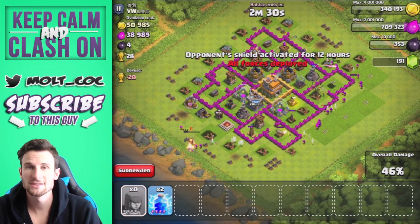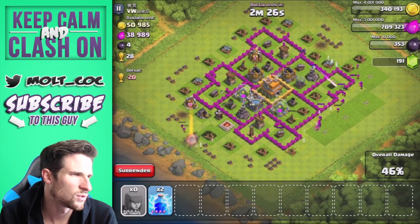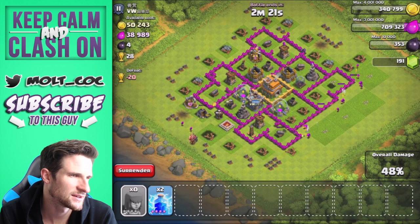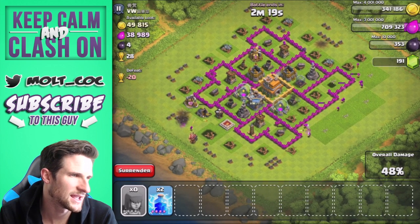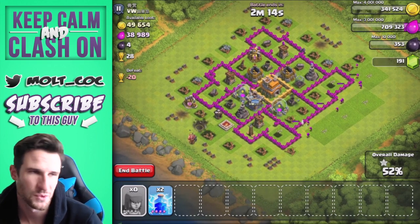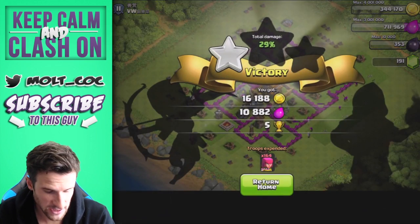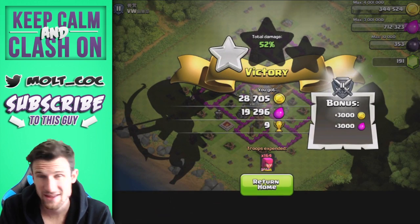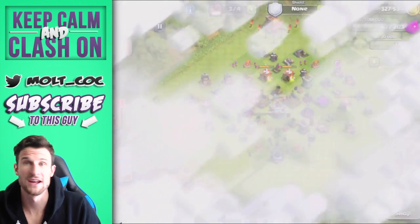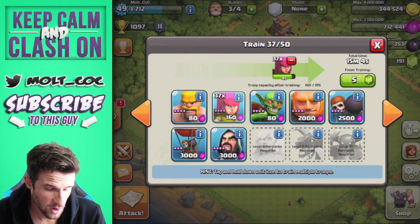A lot more of the gold is inside the walls. We're at 48% — let's see if we can take out this cannon to get to 50 for that extra loot bonus. There we go. We only got 28,000 from that one, but that brings our total to 130,000 gold for one set of archers — not bad at all.